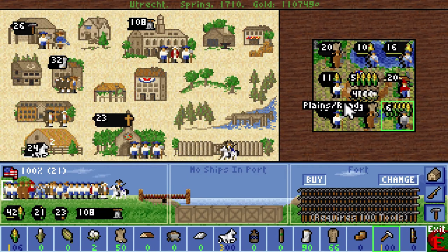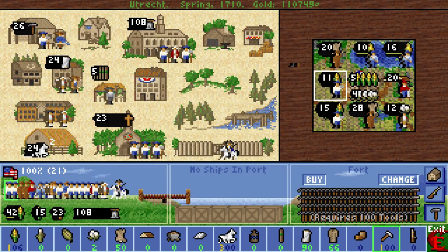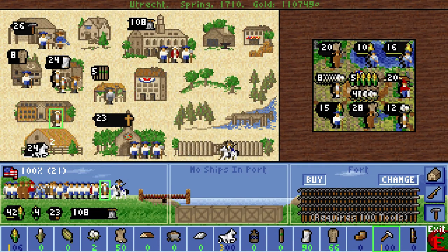We're not gonna need more than two here. So let's switch around a bit — you plant cotton. And of course we need to train this guy into a farmer as well, just so he has a profession and food supplies are more normalized.